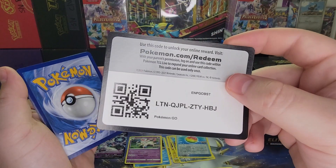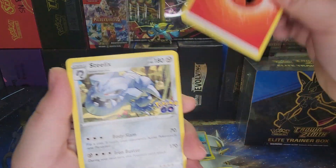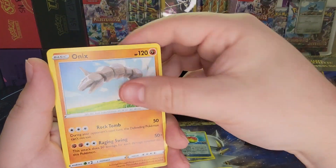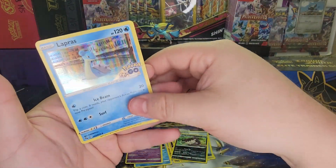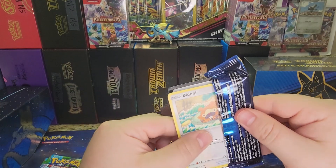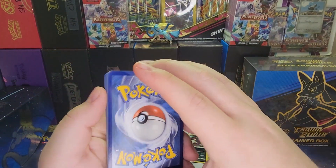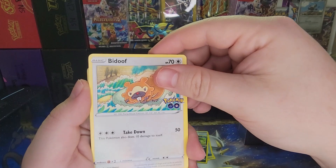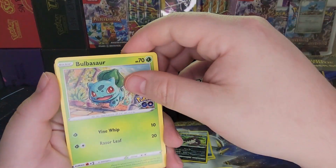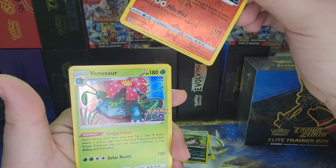Really want to see the alternate art Mew 2 — looks pretty cool actually. That would probably be the best hit of the set in my opinion. This pack has a Steelix, Zatu, Slowbro, Natu, Ambipom, Slowpoke, Onyx, Charmander, a Raticate Reverse, and another Lapras Holo. These boxes are getting pretty cheap at Walmart — they're like $40 — while Crown Zenith is still around $55.